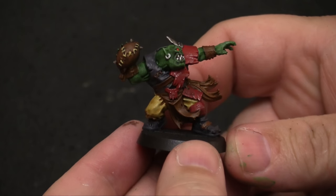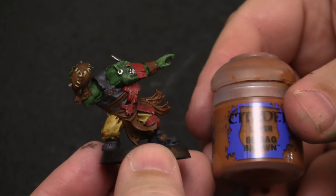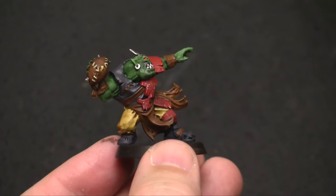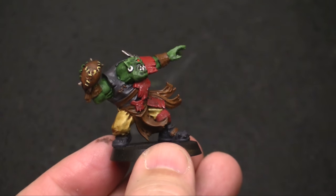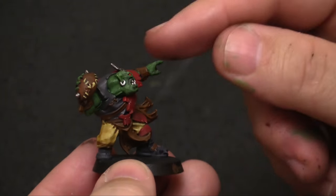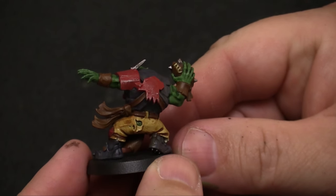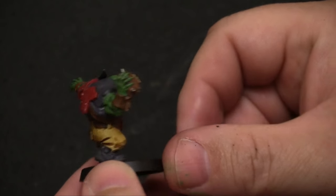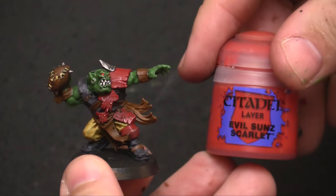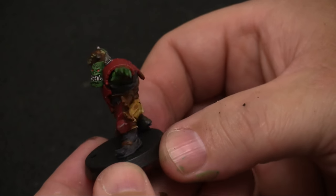With just a few touch-ups here and there, that's pretty much it. We did Scrag Brown for the football, and the stitches were Ushabti Bone with a very light touch of Seraphim Sepia over them to give them a yellowish look. The teeth were just regular white. Rune Fang Steel for the metallic parts, and we did a very slight drybrush on the red with that same Rune Fang Steel to give the red armor that metallic look it needs. Evil Sunz Scarlet for the eyeballs. That's the orc thrower.